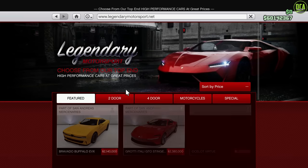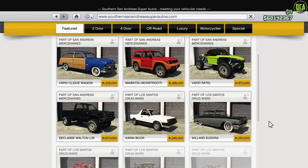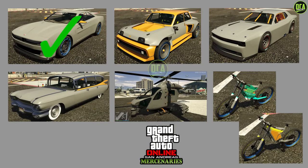In regards to the Drip Feed cars, there are no new ones this week, and that's mainly because of the small amount of Drip Feed vehicles in this DLC. I'm estimating that we won't see any new Drip Feed cars until July 20th when the GTA Plus benefits change.